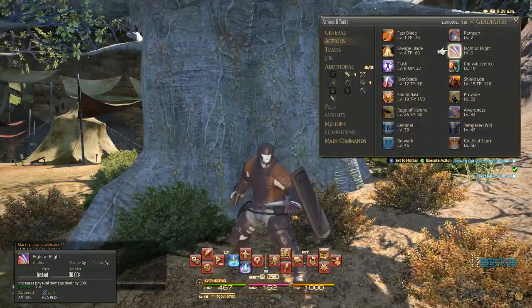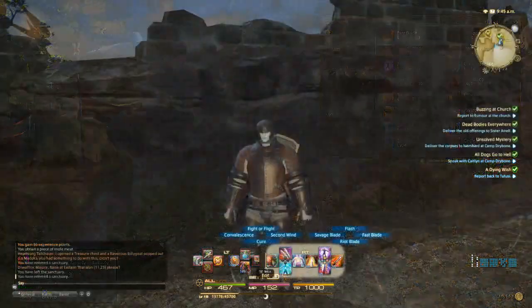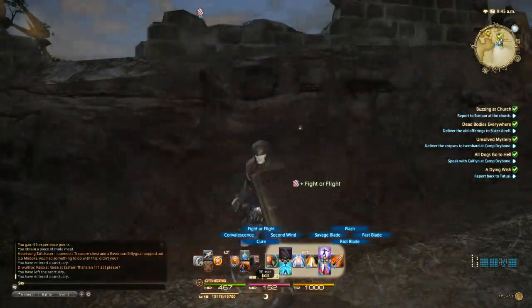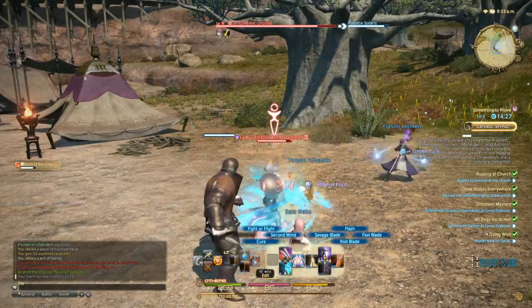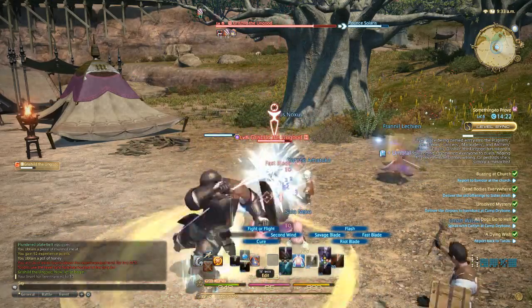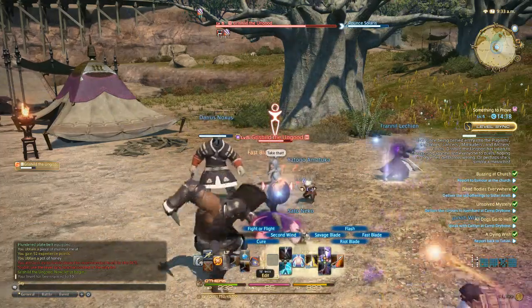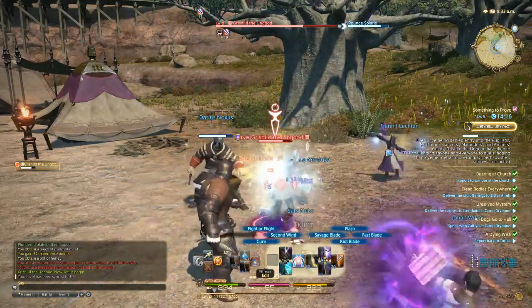At level 6, you'll gain the Fight or Flight ability. This is actually a purely offensive cooldown, granting the Gladiator 30% extra physical damage for 20 seconds. Fight or Flight is most useful early on for speeding up the Gladiator's slightly slower kill rate. It can also be used as a moderately effective panic button to increase your damage if you think the enemy might kill you before you kill it.